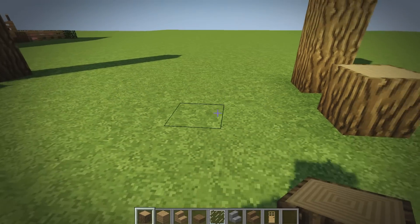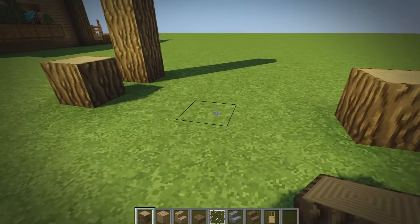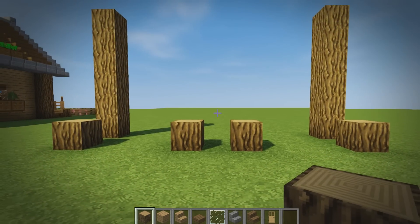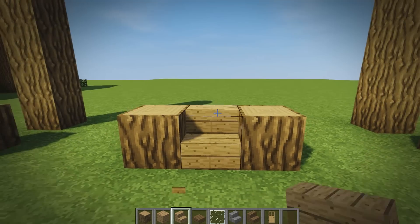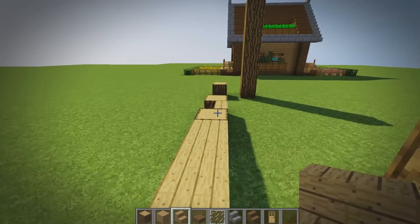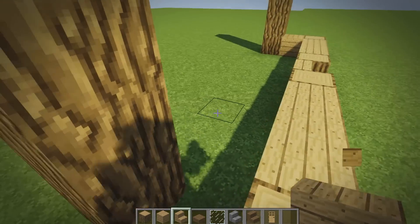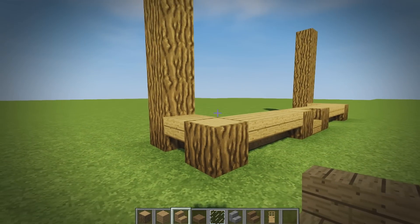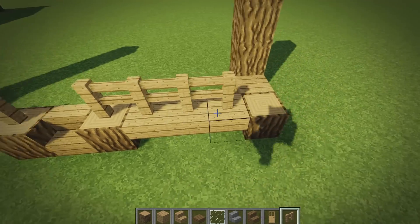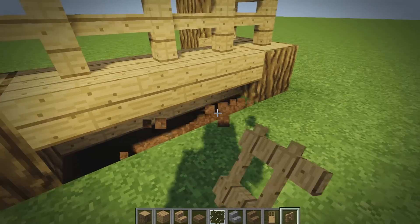Count one, two, three, four — on the fourth block in place another one, and one, two, three — on the fourth block in place another one, just like this. Place an oak stair in the center of these, then place upside down stairs in between all of these blocks around the edges. Put fences on top of these, placing them all the way around, just not over the one with the stair because we're going to need to use that stair.